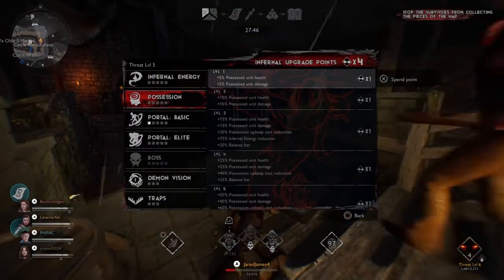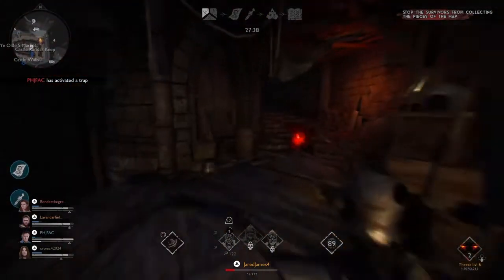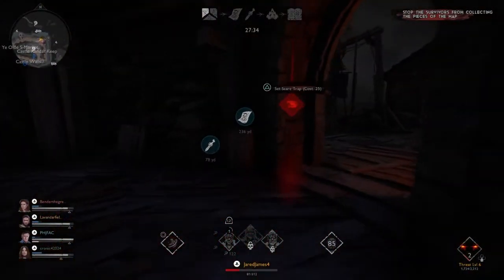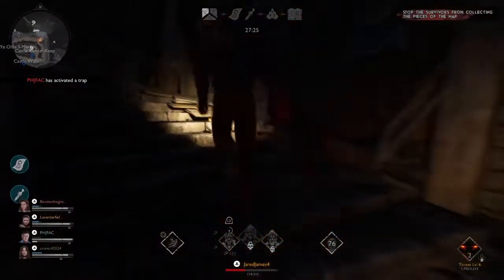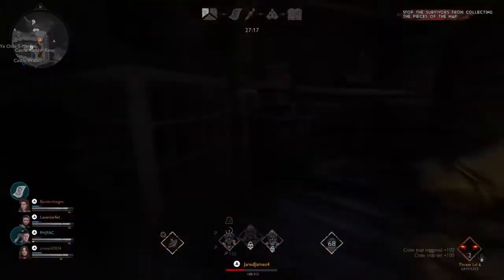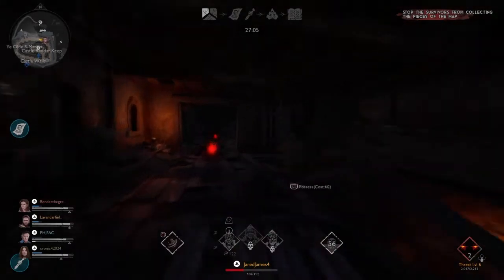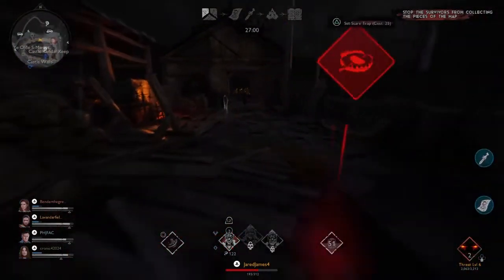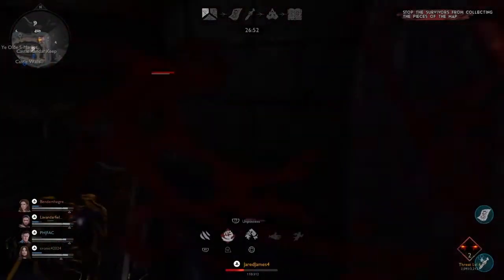I haven't been giving much commentary on attacking them, but it's pretty basic — once you find them, set traps, try to possess things, hit them, and build threat levels. This is actually a favorable area to fight in because it's so cramped. If they go up in the tower, trapping them up there really helps. It's early game so there's a limit to the pressure you can apply until threat level 10. These four are all sticking together, which is kind of a giveaway that it's a team — though it could just be smart solo players.